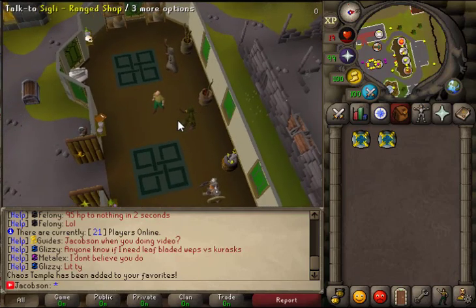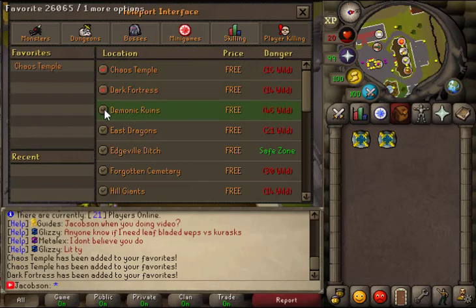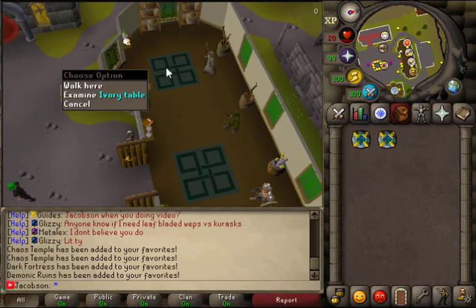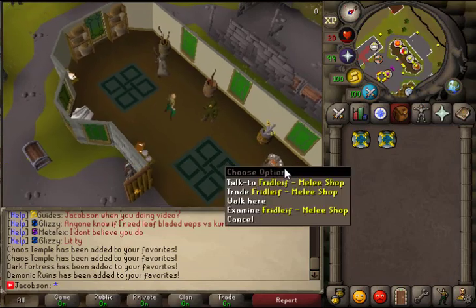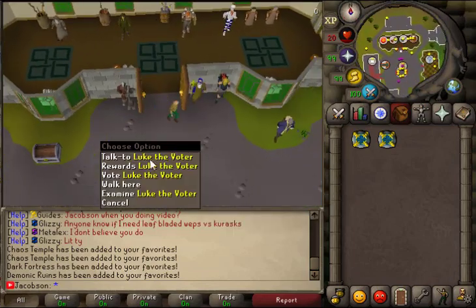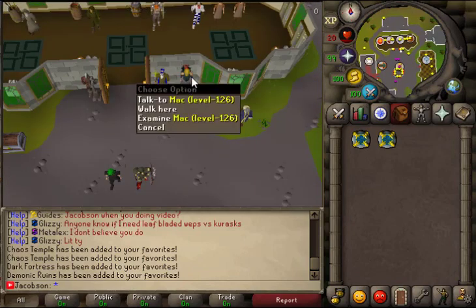This interface setup is so easy — nothing hard, nothing complicated. Let's go through the NPCs: we've got magic, range, melee, consuming bowls, resources, Luke the voter, wise old man for your 99s, and then we've got Spark Mac.